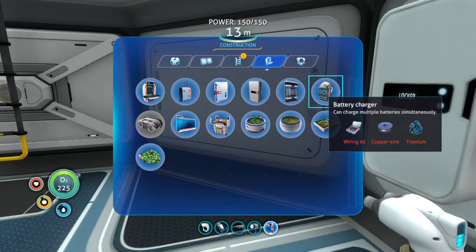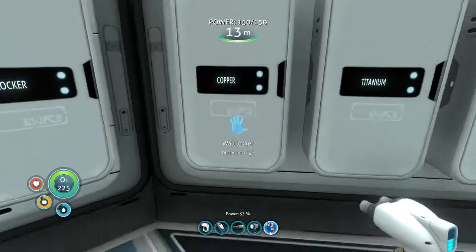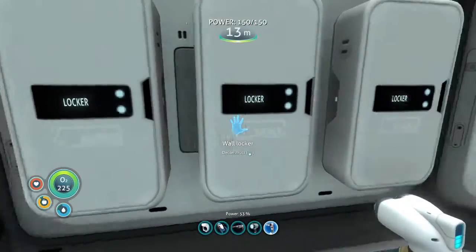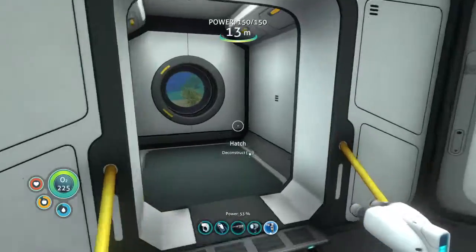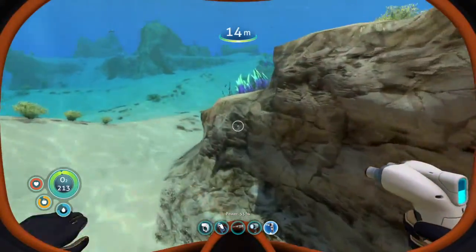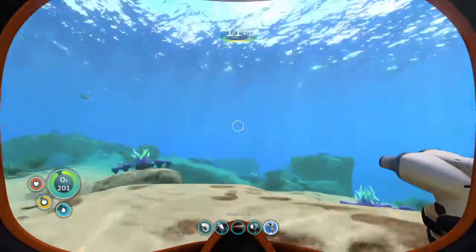Let me figure out what it costs to make a battery charger: copper wire, wiring kit, and titanium. So one titanium, two copper for the — I need another copper. I'm gonna have to go out mining for copper eventually. I've left my silver in the other thing — wait, I put it in here. Another wiring kit, perfect. Let's hunt for some copper, make a wiring kit and copper wire, and then build a battery charger, which would be very useful.